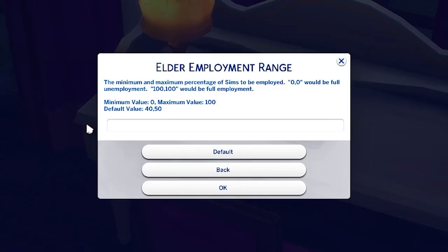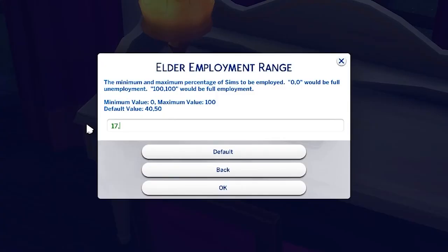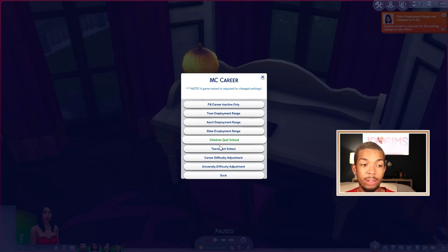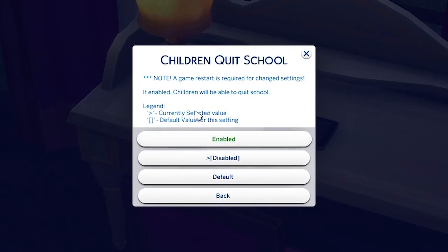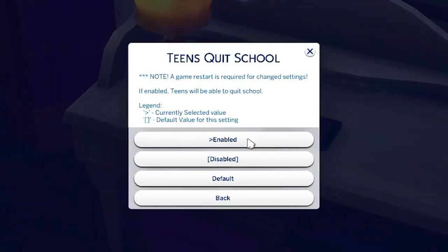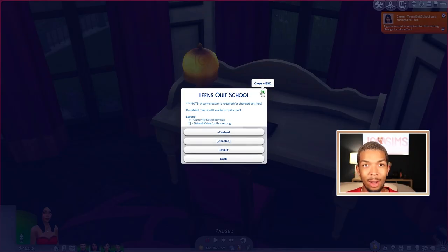For elder employment range, I go ahead and do 17 to 20% just because most elderly people are retired or not working. Down here we have Children Quit School and Teen Quit School. I do not have children quit school enabled, but I do have the option for teens to be able to quit school. If enabled, teen sims can quit high school like quitting a job. This comes in handy for rags-to-riches type stories where teens had to start working early.